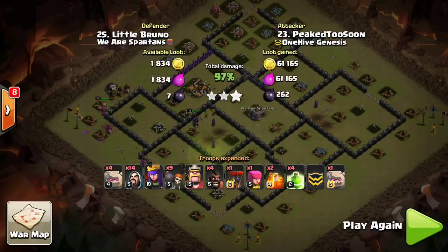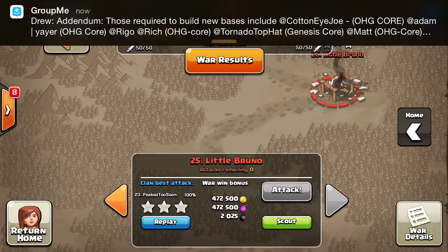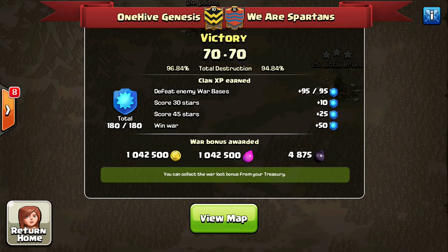Awesome attack by Peaks Too Soon getting the fourth and final three-star of the video. Thanks for watching - I hope you enjoyed this look at lower-level TH9 gameplay; I know a lot of you have asked for it. I'll continue bringing more diverse attacks including Valks and various strategies, so stay tuned. Good war to We Are Spartans - very close, 70-70, and we did have the Town Hall advantage. Hopefully more coverage of an arranged war coming next weekend. As always, see you guys later - Bisectitron out.